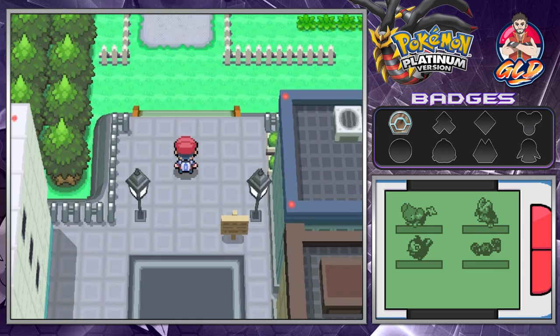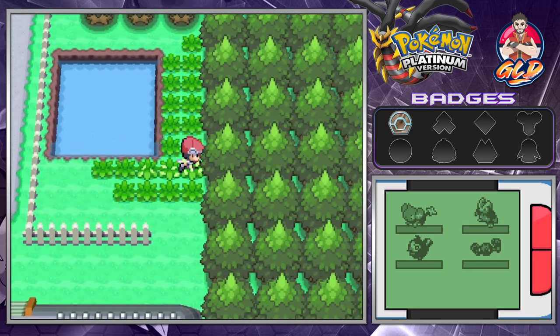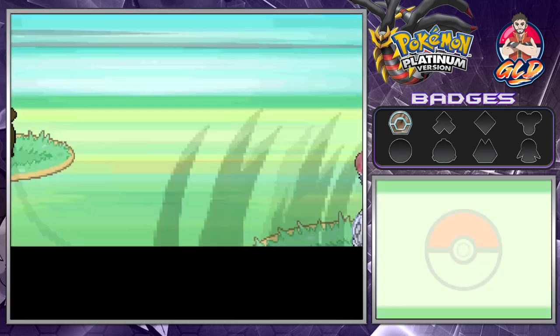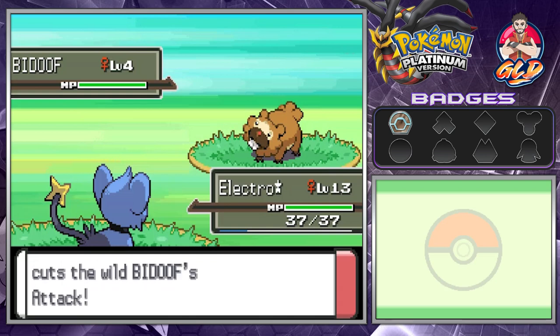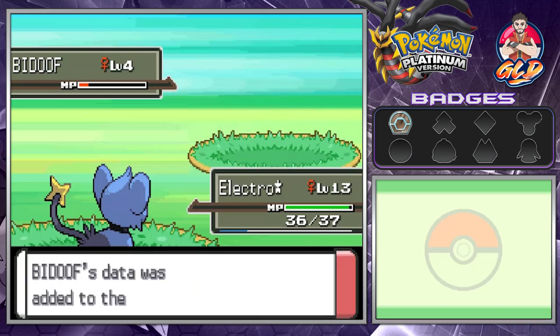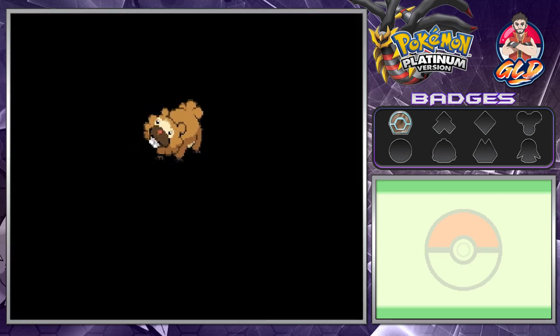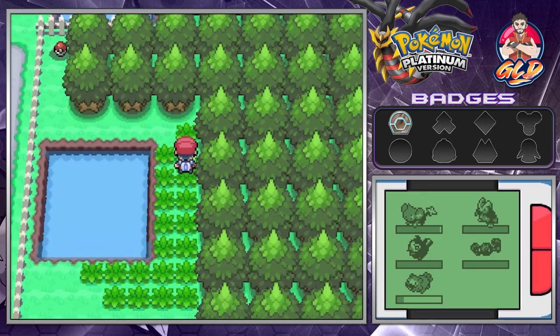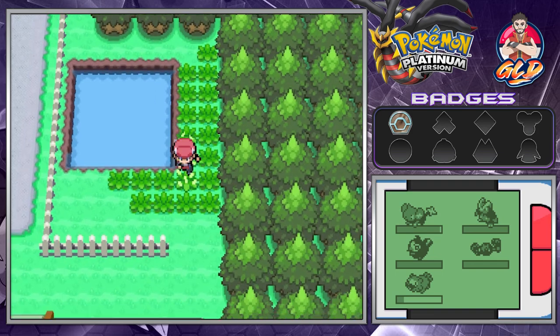Here we are in Route 204 — there are some Pokemon here you can capture. It was nighttime earlier so now's a good time. Bidoof is one of the Pokemon I want to capture — not for the team, but for teaching it moves. Let's go ahead and capture this guy. Bidoof, our lord and savior, has been caught. The Pokedex says: 'The plump mouse Pokemon — Bidoof's front teeth grow at the same rate as Rattata's.' Let's also grab this item — a free Paralysis Heal, always nice.